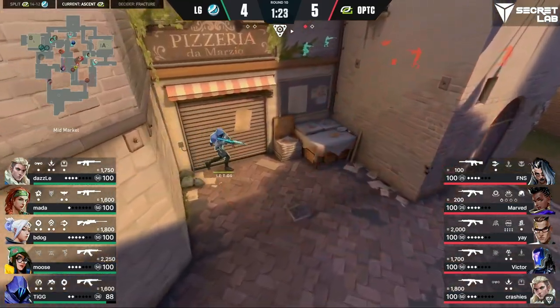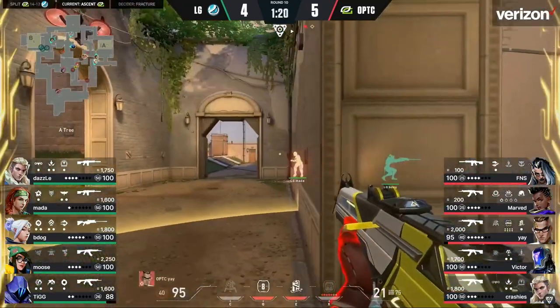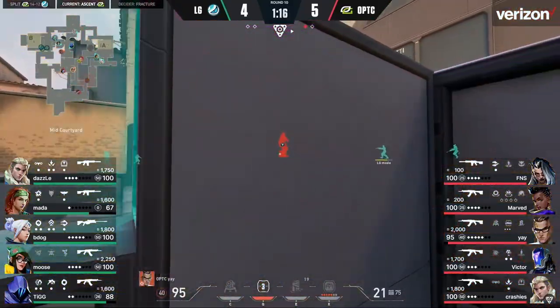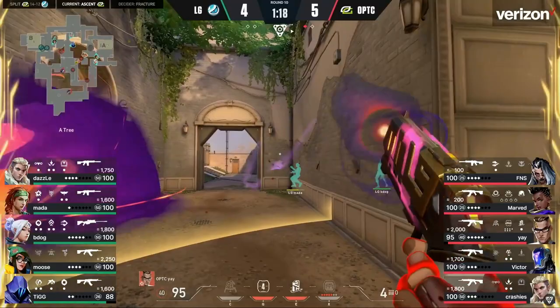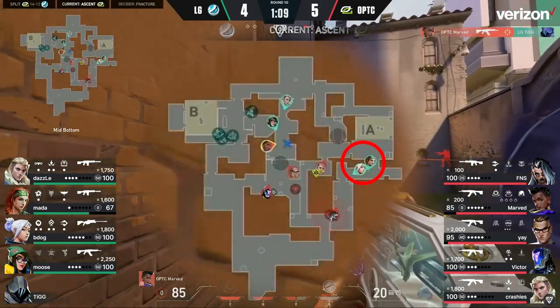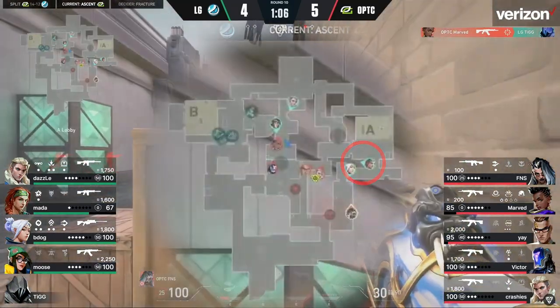Crashy sends a Sova drone into tree room and gets a tag on Mata. As Ye takes this space, he gets a couple of wallbang tags on him before teleporting back to mid to regroup with his team. But as Mata gets tagged up and Ye TPs away, he throws a flash into tree room and gets no information on it. Because he gets no information, he assumes that Optic has completely backed up from tree room, and his next decision is to double up with B-Dog and take aggression in A main.